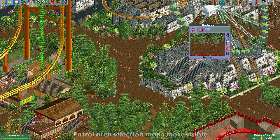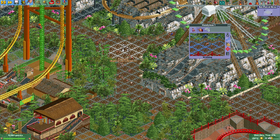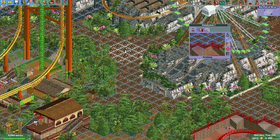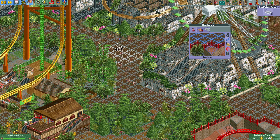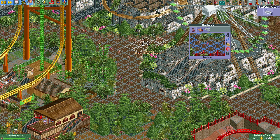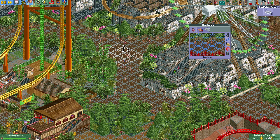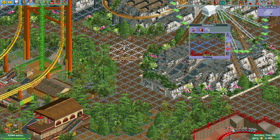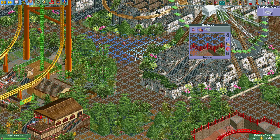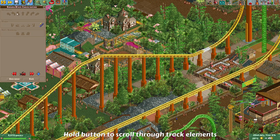Another UI change: previously when selecting a patrol area for a handyman, you couldn't see your mouse selection if an area was already selected for another handyman. Now the UI shows where your mouse is as a slightly lighter area, so you can actually see the area you are currently selecting.